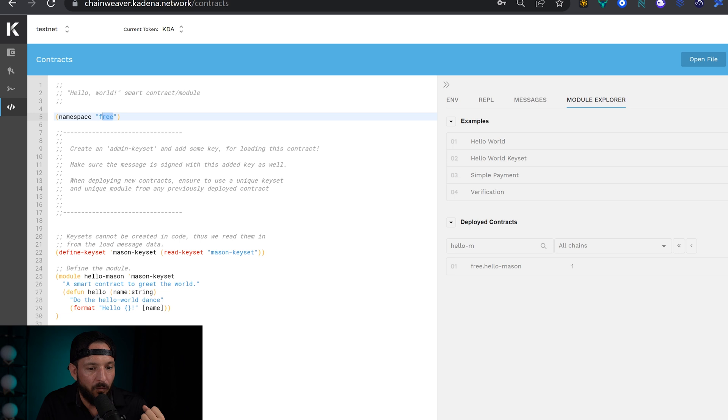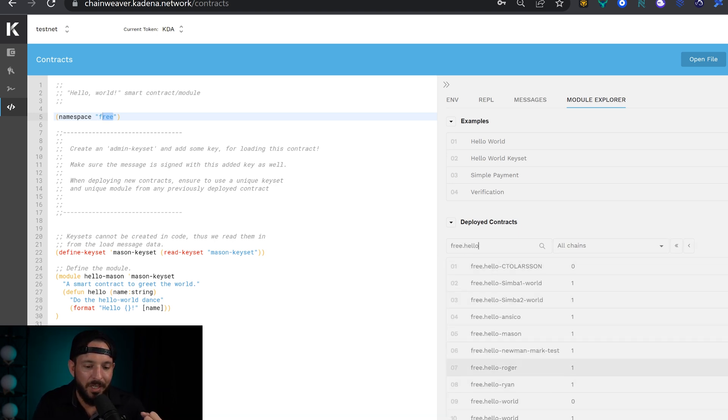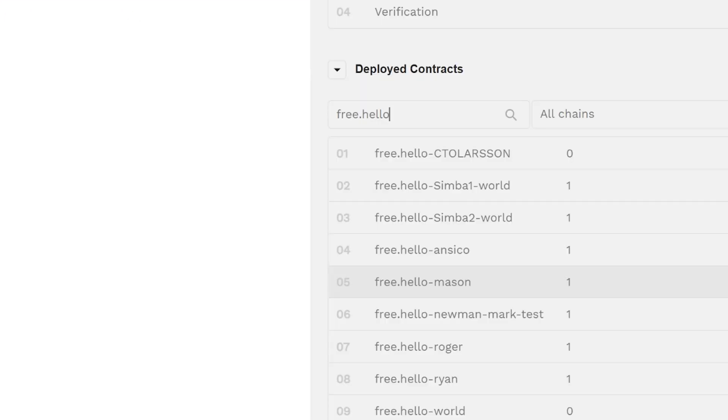If Mason were to come back over here to deployed contracts, you can see all the previously deployed smart contracts. If he just types in hello — free dot hello — and you scroll down right here on the bottom, you can see free dot hello mason. When I tell you PACT is gonna be the most powerful smart contract coding language in the entire world, I mean the fact that you can teach an eight-year-old kid with a few slides exactly how to write a PACT smart contract, because it's all in human readable code. There is no way you could teach an eight-year-old how to write a Solidity smart contract in less than 10 minutes.